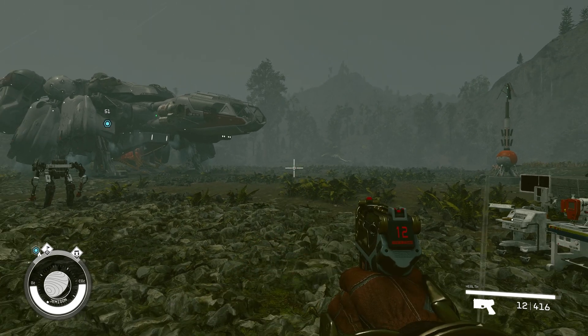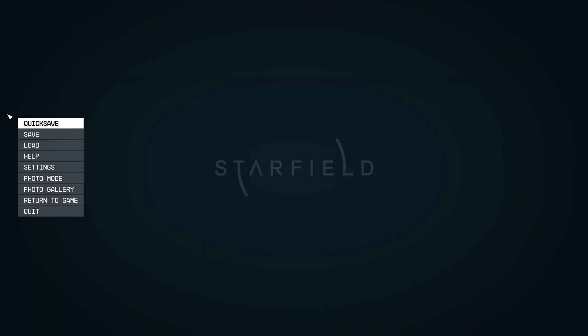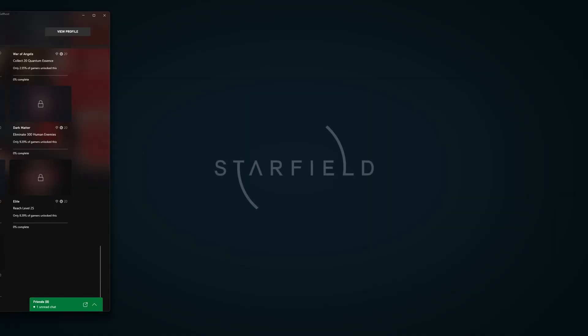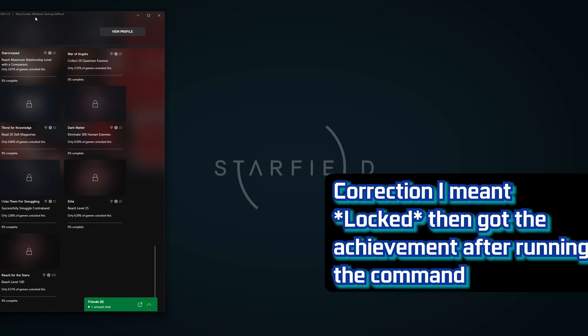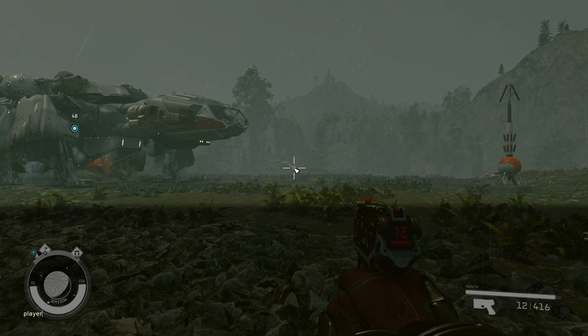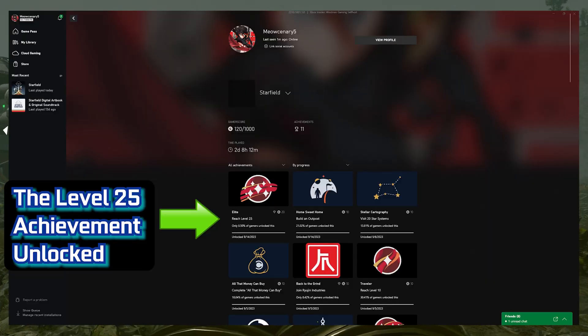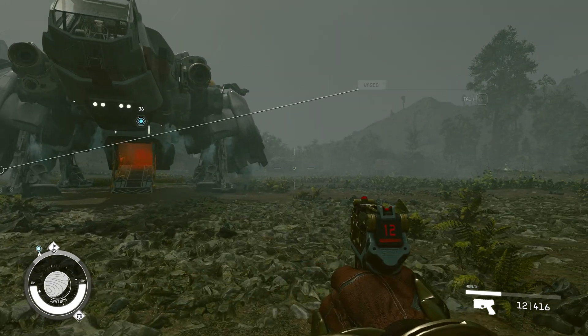Hi YouTube, so I got the Achievement Enabler installed for the Game Pass version. As you can see, level 25 is unlocked for my profile — that's my profile. I'm level three here. We're gonna type in a command to jump up to level 25. Player set level 25. And look at that, it unlocked! So it works with the Achievement Enabler.